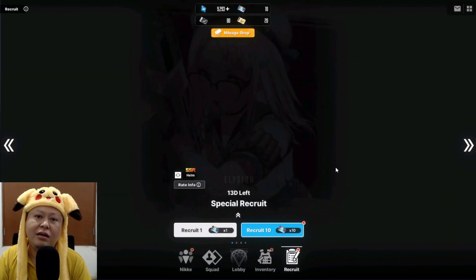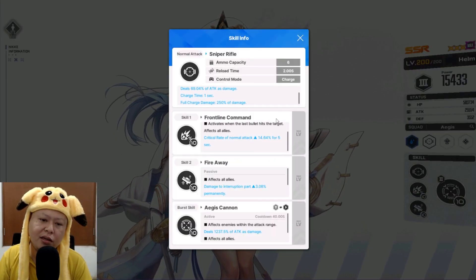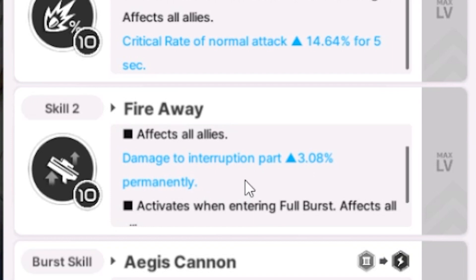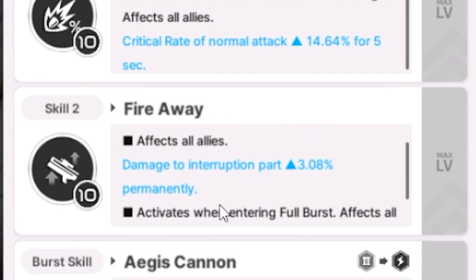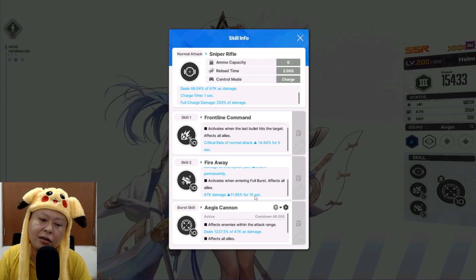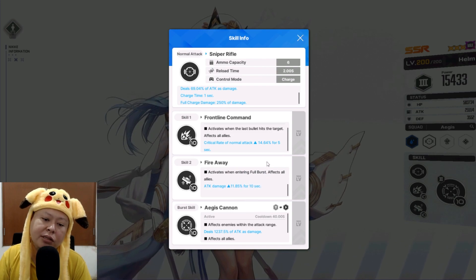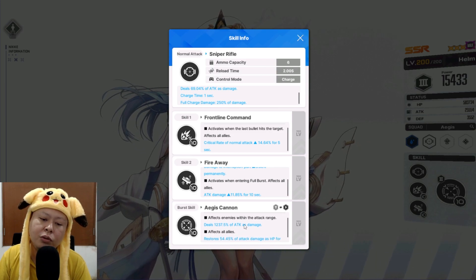This account doesn't have any SSR attacker characters — these are the only attackers, and it kind of sucks. I want to get a better attacker. Let's look at Helm's skills: the first skill boosts critical rate for all allies, which is pretty nice. The second does damage to interruption parts — 3.8 — not sure what interruption parts are. She also gives all allies +11.85% attack damage for 10 seconds at level 10.